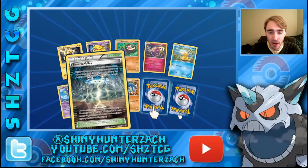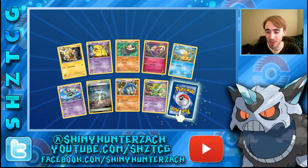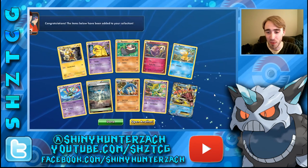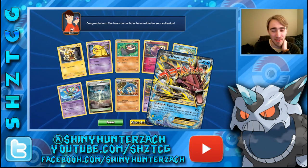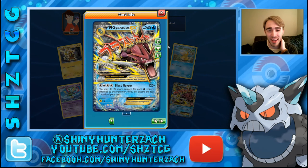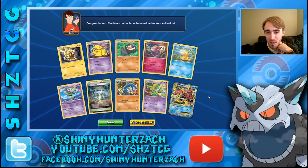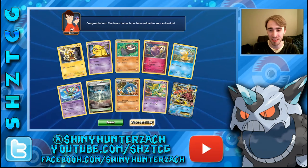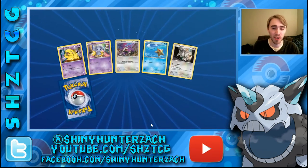Moving on, we got another Reverse Valley. This could be a Break — it is not, it's a Hypno. And the Rare — we keep getting Mega Gyarados. I'm gonna have some trade bait with the Mega Gyarados — I can trade at least one because I have 5 total: 4 regular and 1 Full Art. I probably don't need 4 of the Mega, so at least 2 things I can use as trade fodder later on.